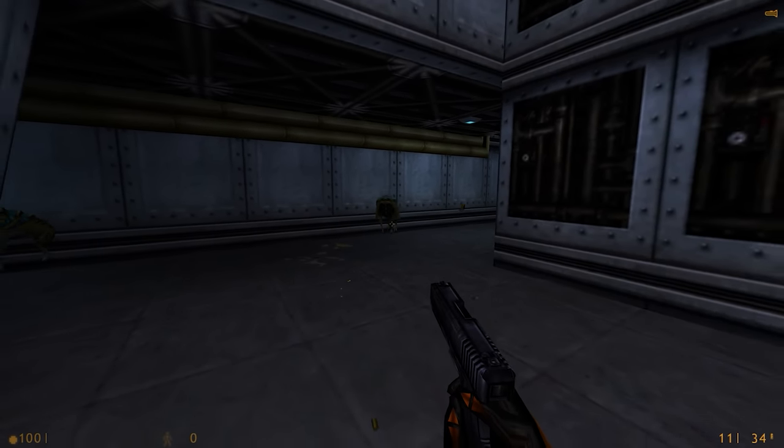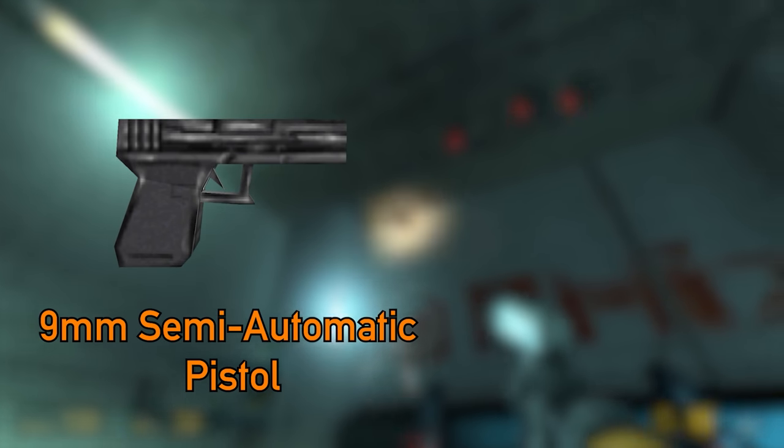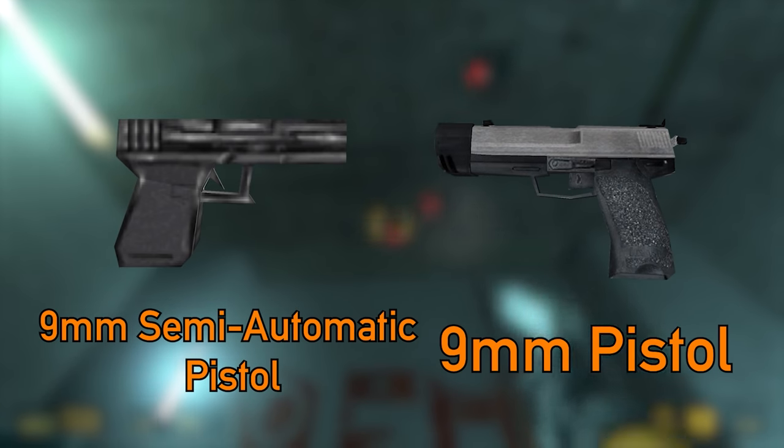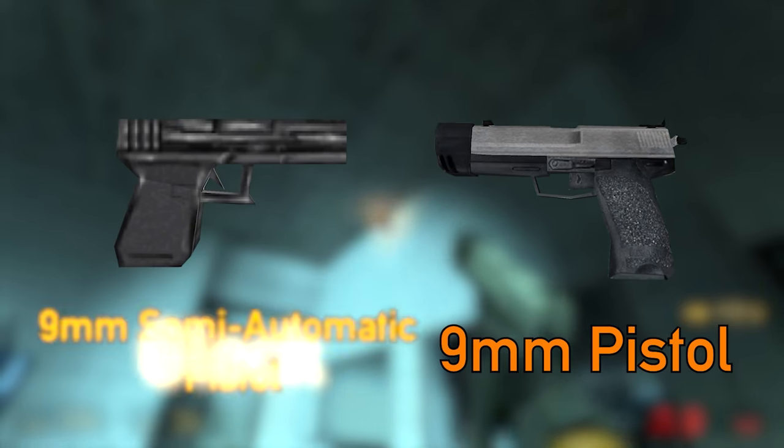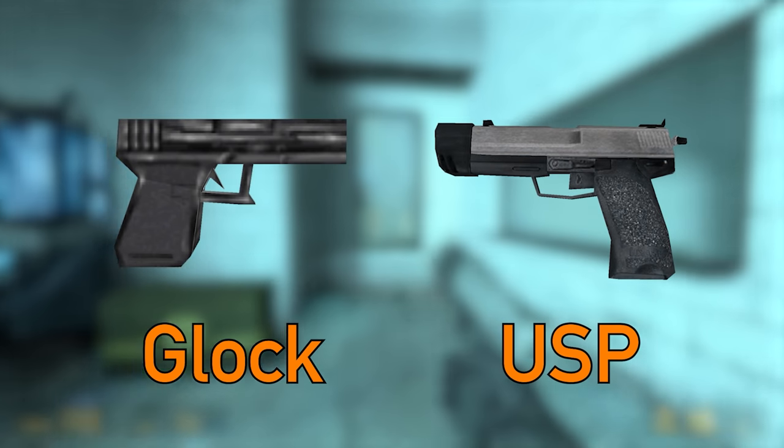Seated in Gordon's capable hands — or hand — the 9mm semi-automatic pistol and the 9mm pistol are easily recognizable, even with those terrible names. We'll call them the Glock and USP from now on, because I don't have to worry about getting sued.